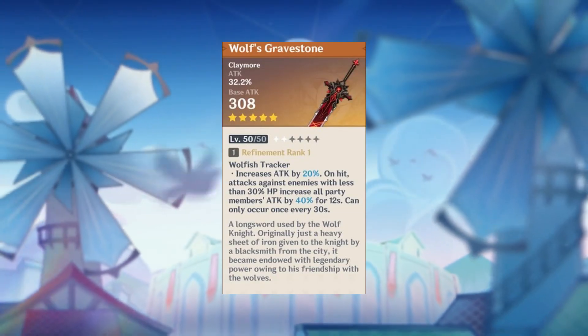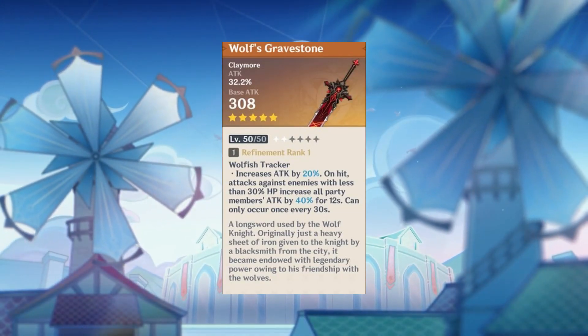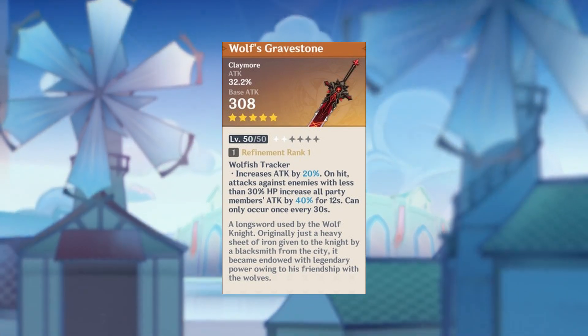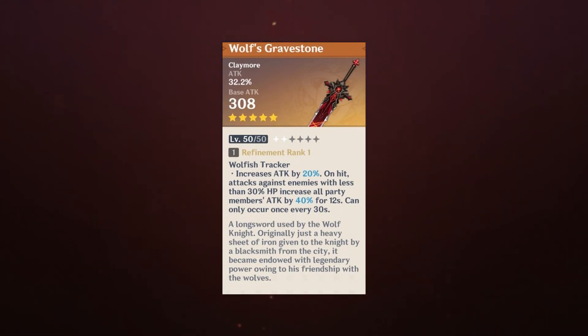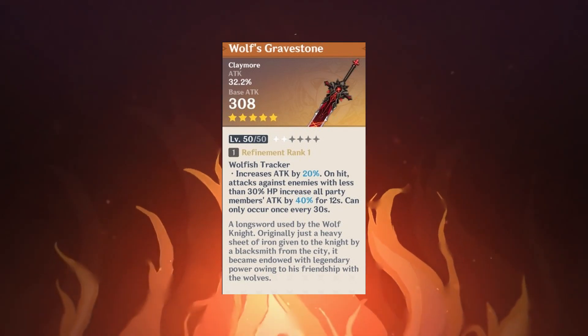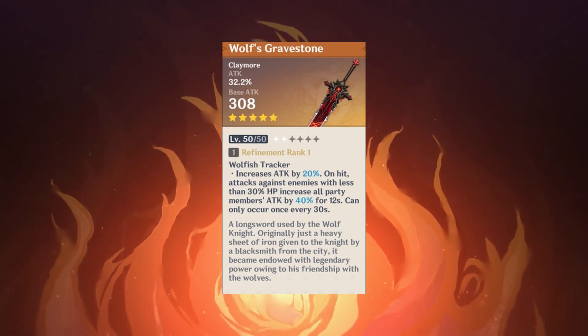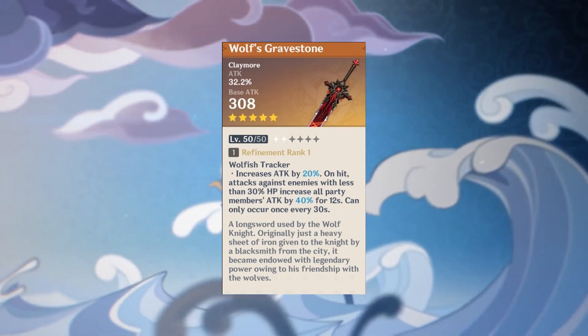And now for number 2: the Wolf's Gravestone. One of, if not the best claymore in the whole game, with good base attack and insanely high attack percentage on both its secondary stat and passive, which is super good for Eula since she has a very high base attack and scales very well with attack percentage.